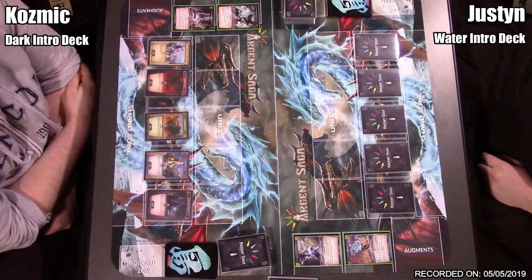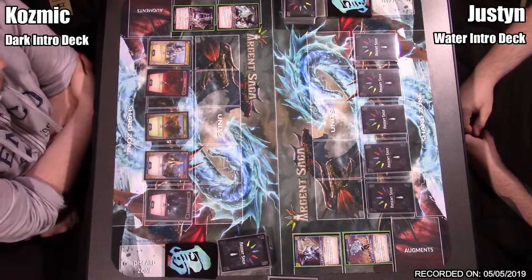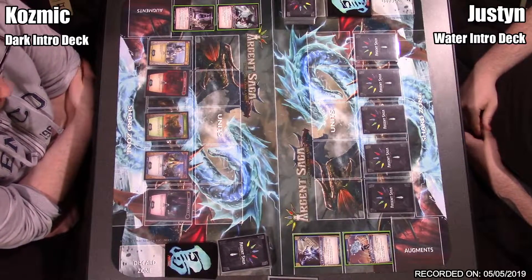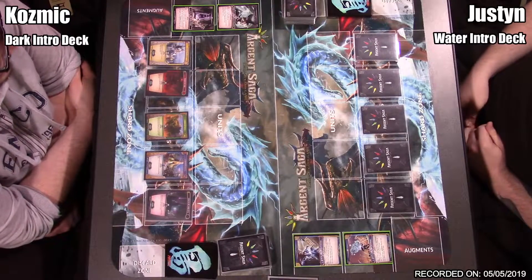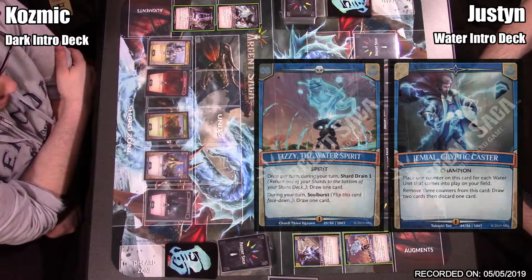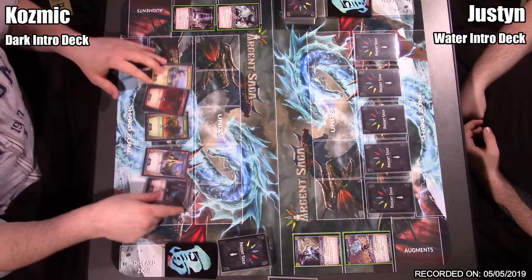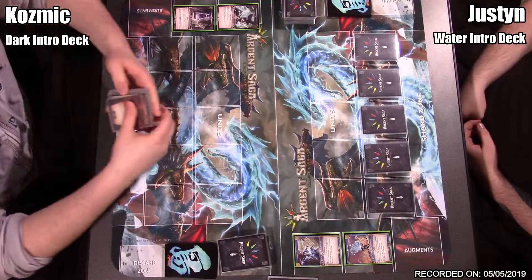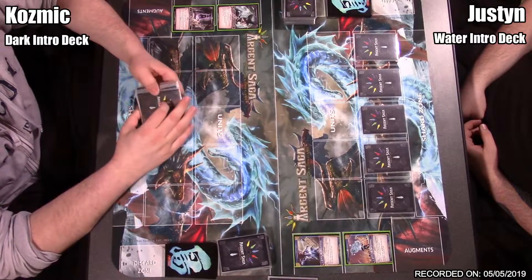Hey guys, welcome back to another Six Sages Gaming video. Tonight I'm joined by Justin and we have our how-to-play intro series exhibition game for Argent Saga. We're gonna take a first look at it. I am playing the dark champion and dark spirit, and Justin has the water champion and water spirit.